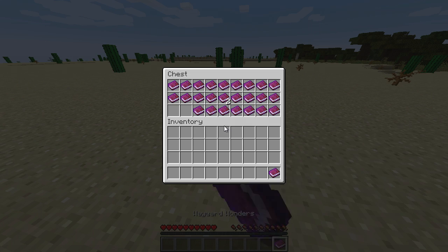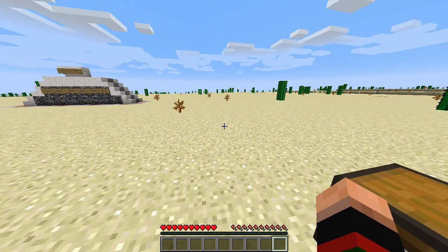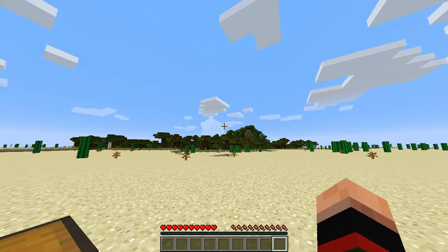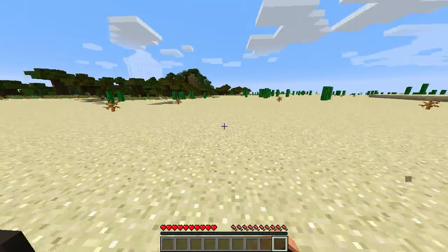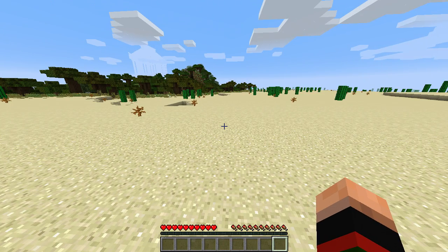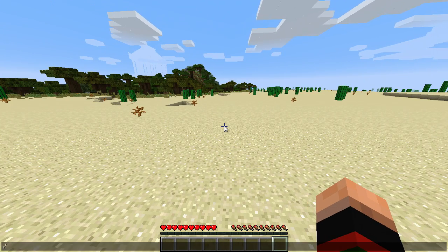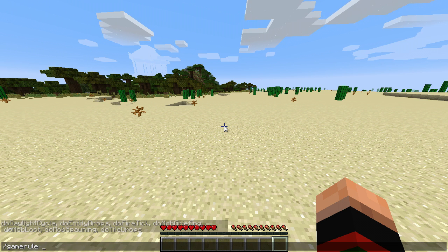Alright, I will try to do said things. So what I'm going to do — I've noticed over here there is a large structure. This is a survival map as well, as most CTM maps are, so I'm going to need to collect some wood and various other things to get started. Before we get too far ahead of ourselves, though, we are going to do a game rule — keep inventory. That's what it is. Keep inventory, set to true. There we go.